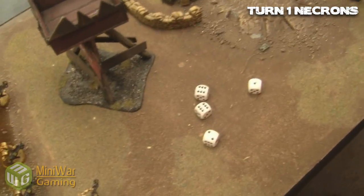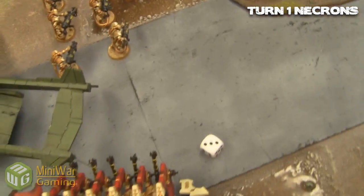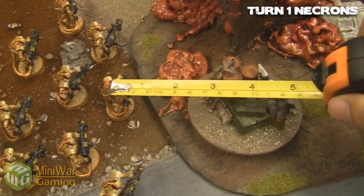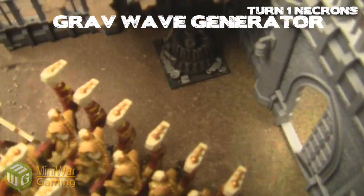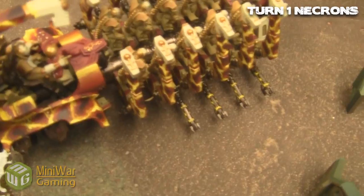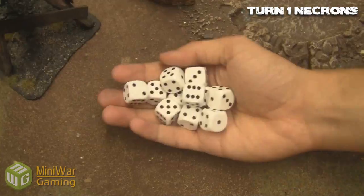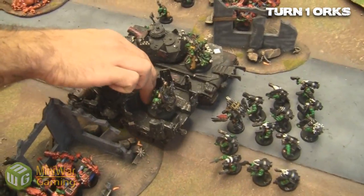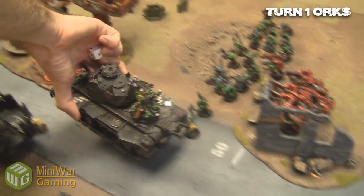All the Necron lords shoot into my battle wagons and manage one glancing hit, and I don't make my cover save. The immortals shoot but don't manage to kill any boys because with night fighting enabled and my custom force field I'm able to make a lot of cover saves. Both of the objectives he's revealed are gravwave generators, which will halve the charge distance from my guys — that might actually be quite good because I'm planning to kill him by charging.